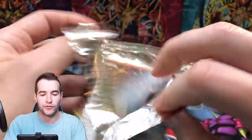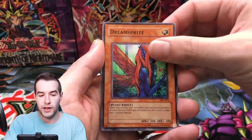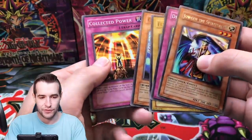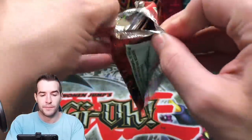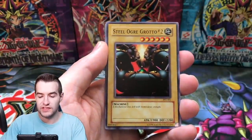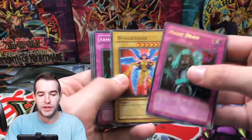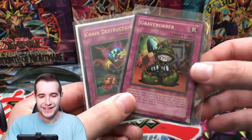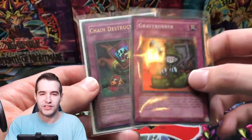Light of Intervention, Steel Ogre Grotto number 2, Earthshaker, Mr. Volcano, and a Magic Drain. Wing Weaver, Armor Glass, Flame Champion, and Respect Play — two Trap cards out of those, some double Trap magic. This one looks pretty cool, it's an anime card. This one too — he uses it on Exodia, so that's pretty cool.